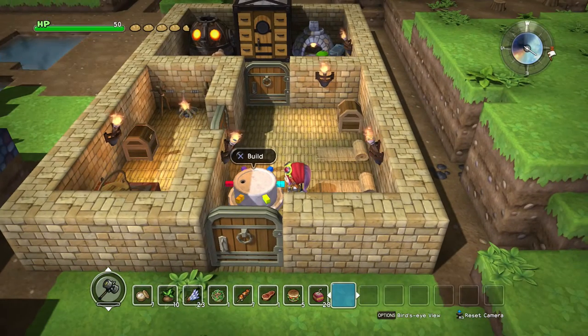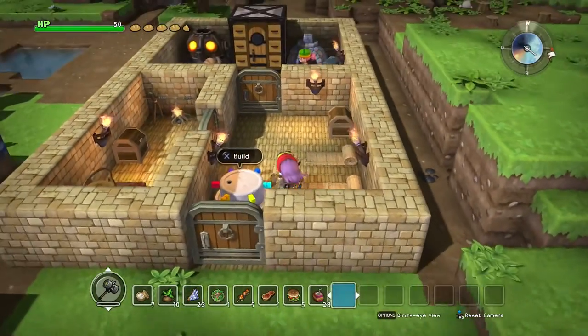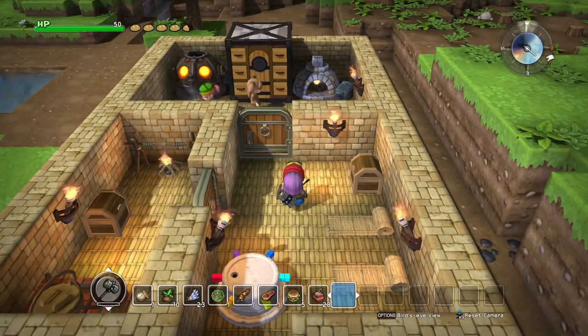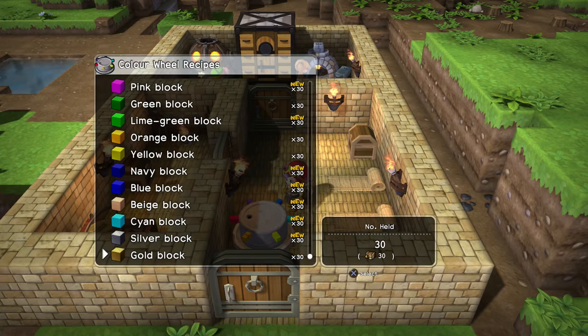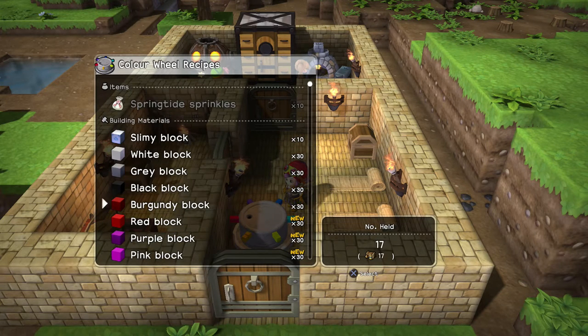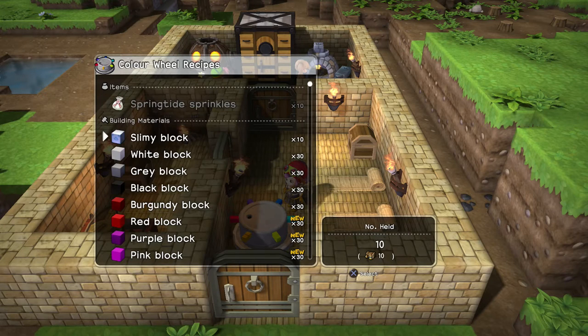When you go into free build mode there's not really much that's different that you can build compared to the main story, apart from this little thing — this is your colour wheel so you can make all types of colours of blocks. But this is like the only real new thing, because you have to unlock blocks from the story. I have some exclusive ones — the exclusive is the top one, Springtide Sprinkles.